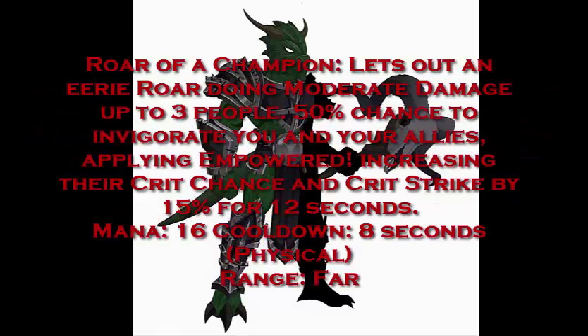Let's talk about the second skill: War of a Champion. Lets out an eerie roar doing moderate damage up to 3 people, with a 50% chance to invigorate you and your allies applying Empowered — increasing their crit chance and critical strike damage by 15% for 12 seconds. Mana 16, cooldown 8 seconds, physical skill, range far. This is both a support and a damaging skill dealing 160% weapon damage up to 3 people. Really good for farming with its AOE and crit chance boost.